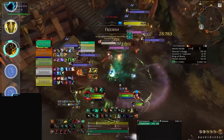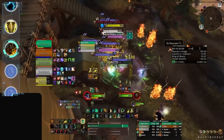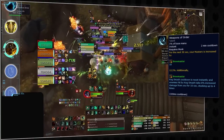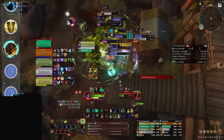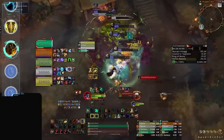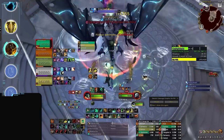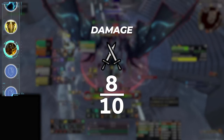Damage has always been a strong point of Brewmaster, primarily down to the acquisition of borrowed power from certain trinkets and weapons, where their high versatility numbers result in some ridiculous damage numbers. This, while still prevalent, was drastically toned down by nerfing Weapons of Order, which previously used to increase the damage of these effects. Even after the nerf, damage remains one of their strengths, being passively high regardless of how many mobs, especially in AOE situations. As for single-target boss encounters, damage is still decent in comparison to most tanks, but is getting heavily improved upon inside of 10.1.5, which will more than likely end up putting them at the top. For now, we'll be awarding Brewmasters a score of 8 out of 10 for damage.